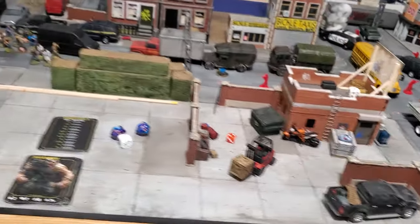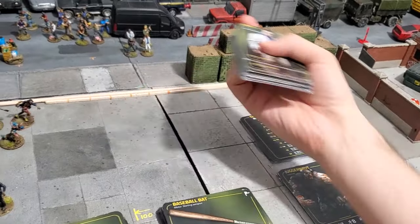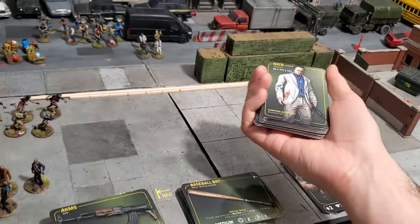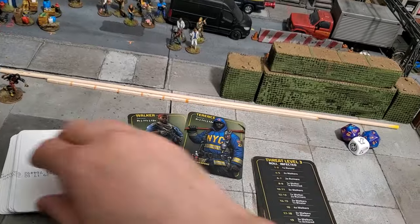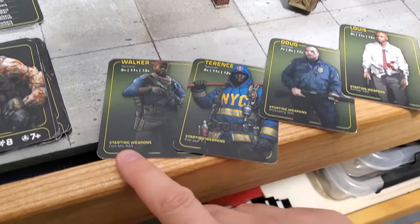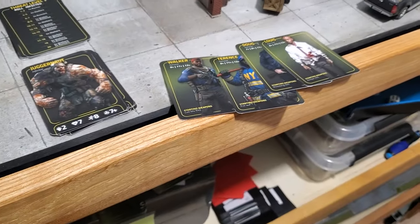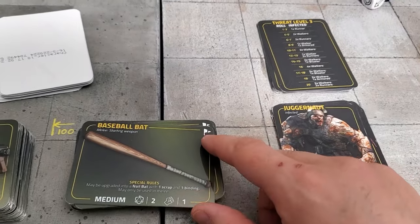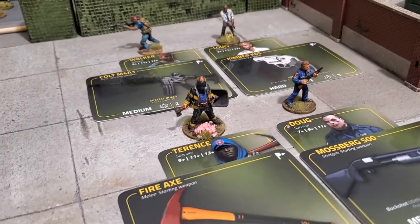The next step is to grab a group of survivors — you need four. I have my deck of survivors. You can select the ones you want; I like the randomness. That's how it's written in the rules, but you're free to select who you want. So I'm grabbing: Walker, Terence, Doug, and Lewis. In terms of weaponry, we have an Assault Rifle, a Fire Axe, a Shotgun, and a Pistol — a great variety. Let's grab their starting weapons, which are the cards with the flag at the top right corner.